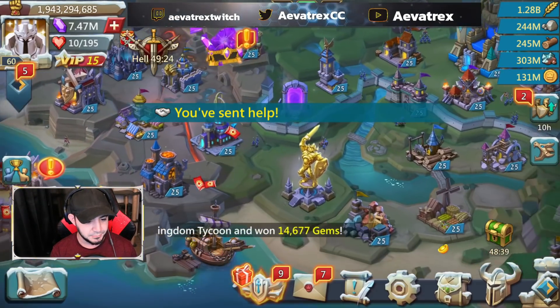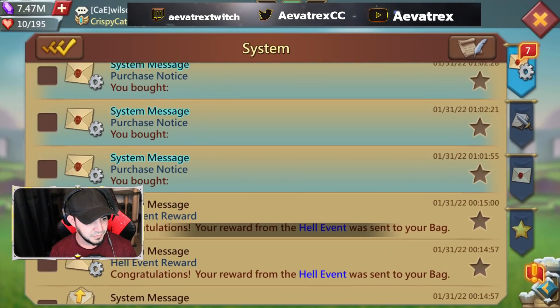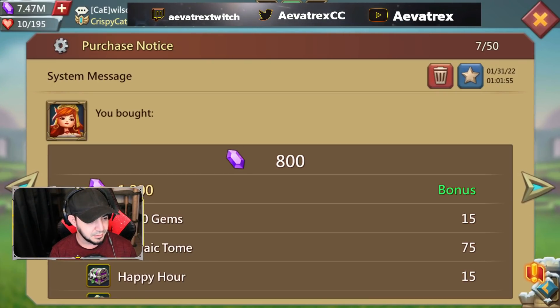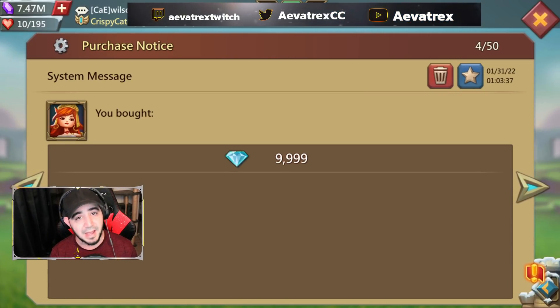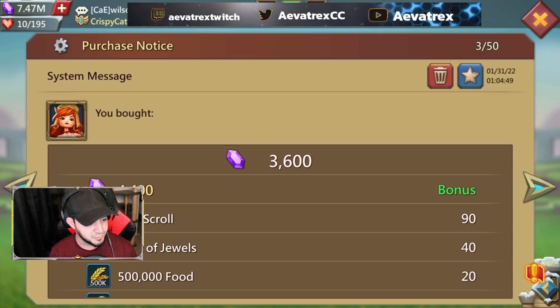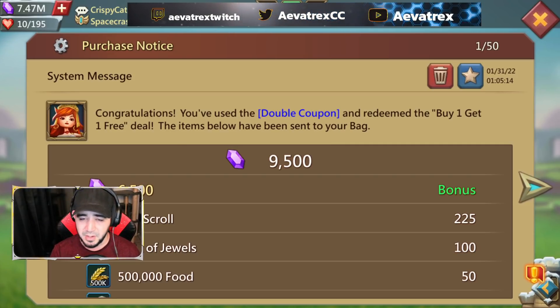Let's take a look at the mail. Here are the first packs I purchased, then you can see the diamond purchase, and then the star scrolls — and then the double star scrolls. There it is: 'Congratulations, you've used the double coupon and redeemed the buy one get one free deal.' I used it on stars because that's what I'm working on right now.